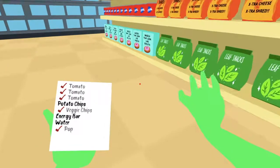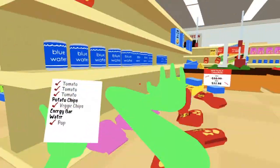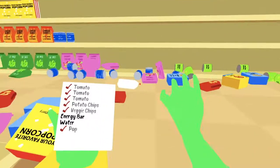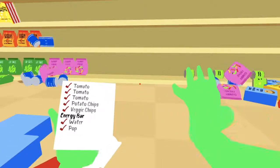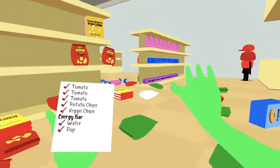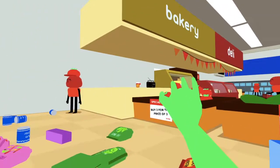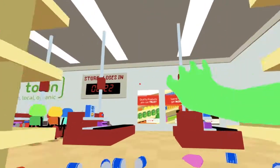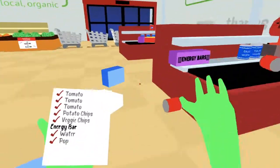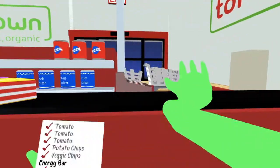Rice in a box — what else do we need? Potato chips, potato chips — wait. Energy bar, water. Energy bar — where's the energy bar? 30 seconds — where's the energy bar? Come on, where is it?